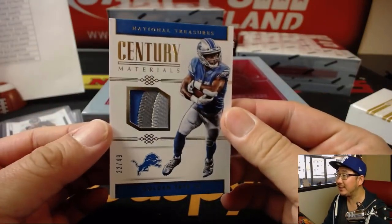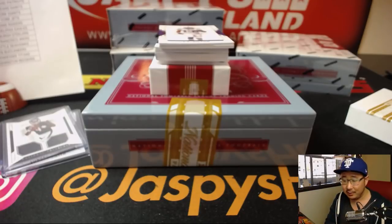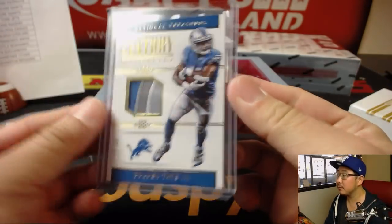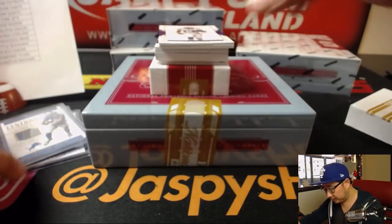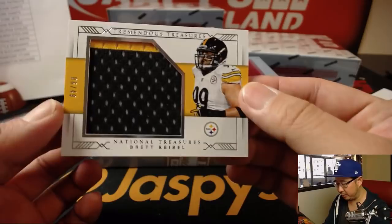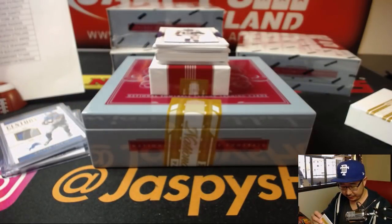Century Materials — Golden Tate, nice three-color patch, 22 out of 49, for the Lions — that's Eric O. Now we've got Tremendous Treasures — Rhett Keisel, 6 out of 49. That'll go to the Steelers, Michael Gallucci with his Steelers.